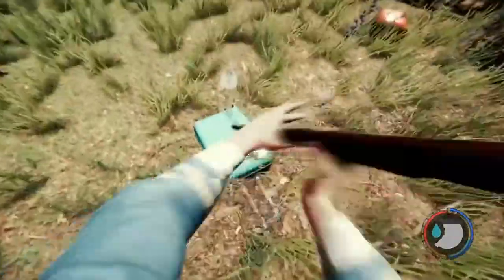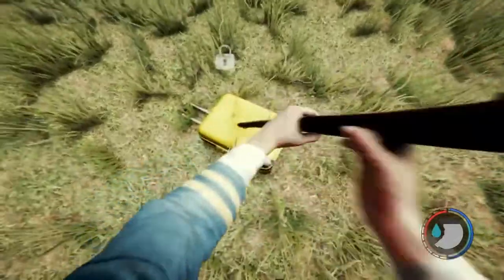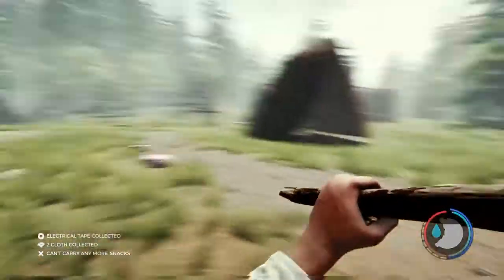Here we are at the cannibal camp of the modern axe cave. Around this place there should be a cave leading to the modern axe, so let's go open it up.